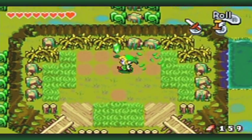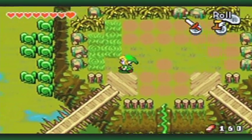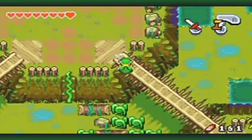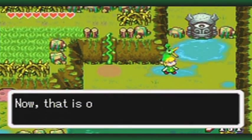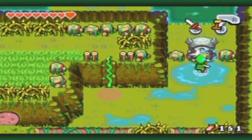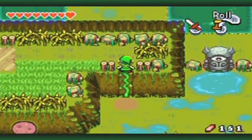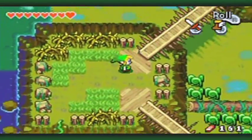We're going to be getting an item shortly that will be able to defeat an enemy that doesn't look like an enemy at first, but is blocking our way. These things right here — these are Armos. That is one nasty-looking statue. The game calls it an 'evil glower,' which is odd grammar. We can't do anything about them right now until we get the item we need.